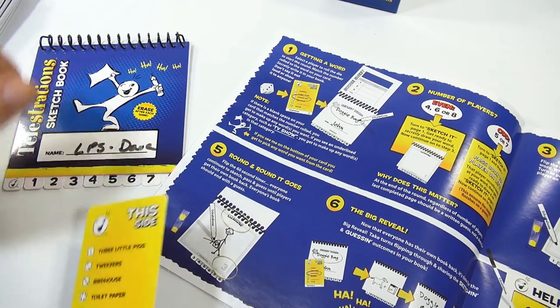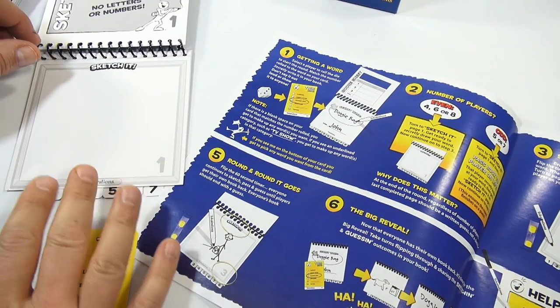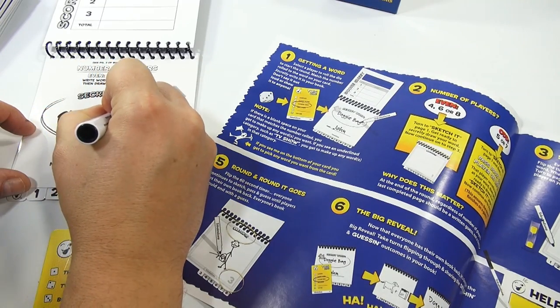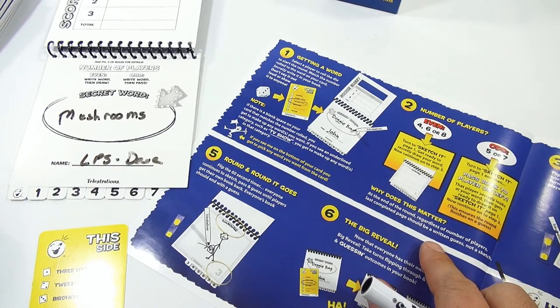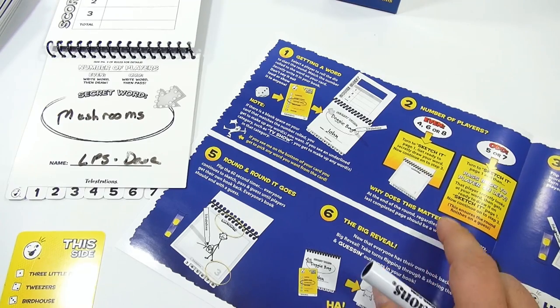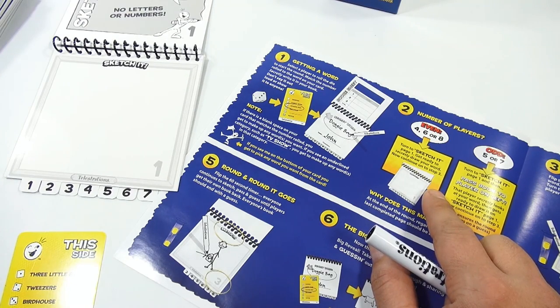Secretly write it in your book. There's a secret word spot right here. I've written 'mushrooms' in there and my name is there. Don't tell anyone, don't say it out loud, don't show it to anyone. So I know my secret word is mushroom. If there's a blank space on your card that matches the number you rolled, you get to make up any word you want. Turn to Sketch It, Page 1 — get ready to secretly draw your word.